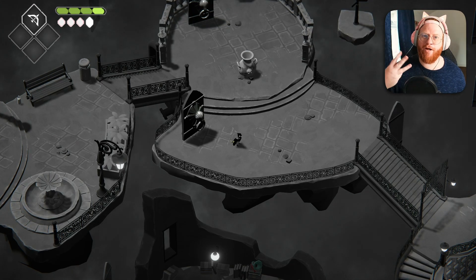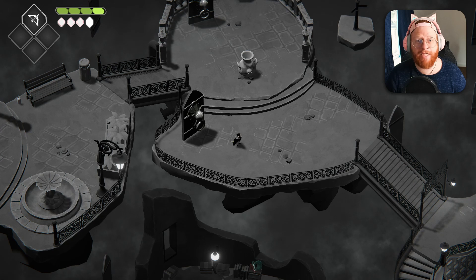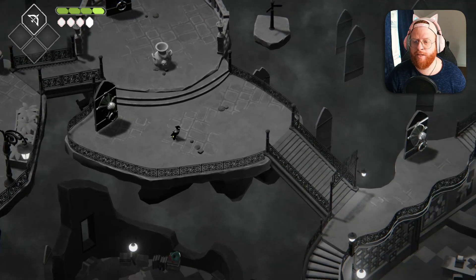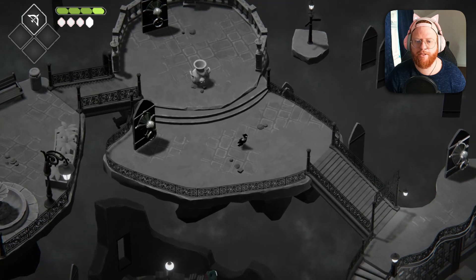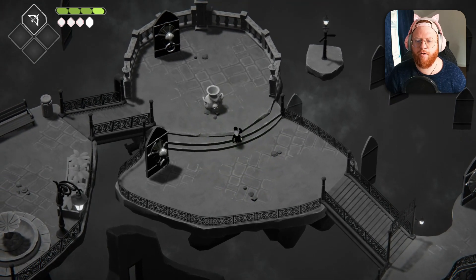Hi there, welcome back to episode 3 of Backtracking Death's Door. We're picking up exactly where we left off in the last episode. We've just come back to the Hall of Doors in the Reaping Commission HQ with our newly acquired Speedy Rogue Daggers.